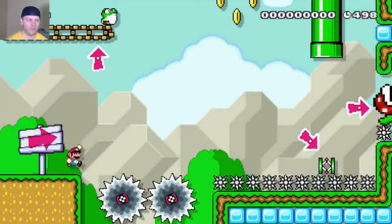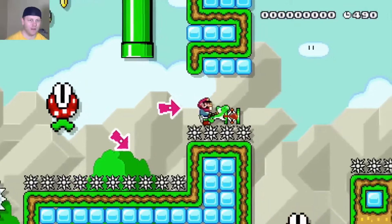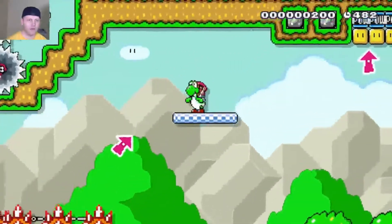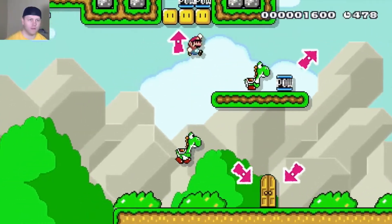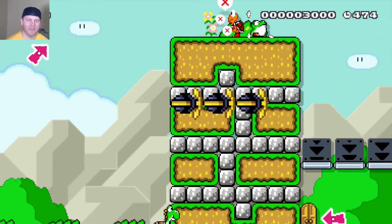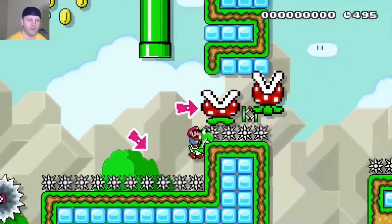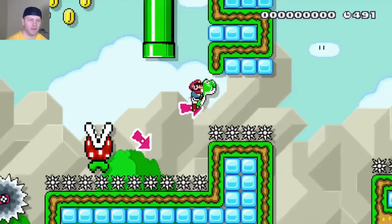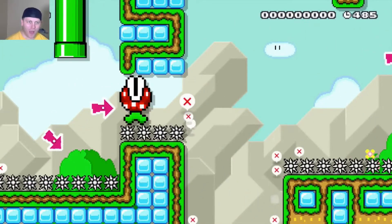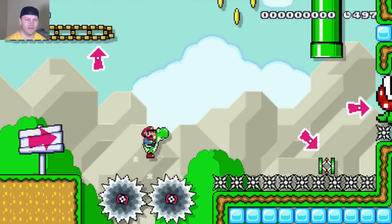Making progress at least, bit by bit, death by death. I nailed the shell to where it didn't roll and hit the POW — I didn't know that was possibly a thing. New mistakes happen. Kaizo levels — even the best of the best take hundreds of attempts, sometimes more, to beat the most difficult levels.